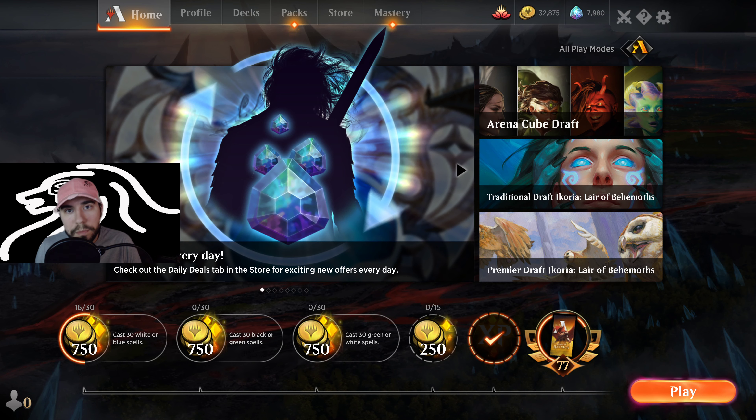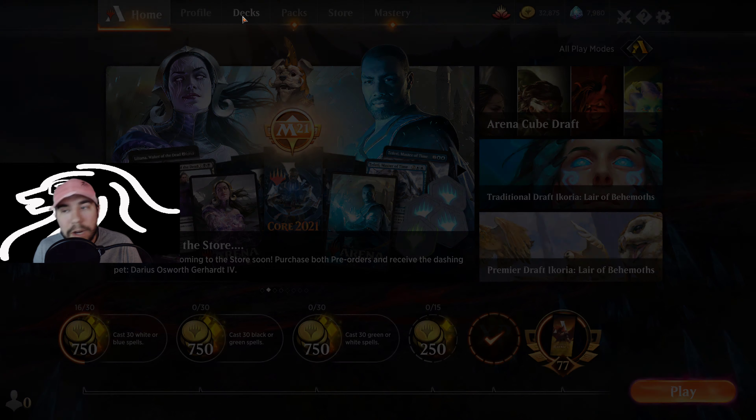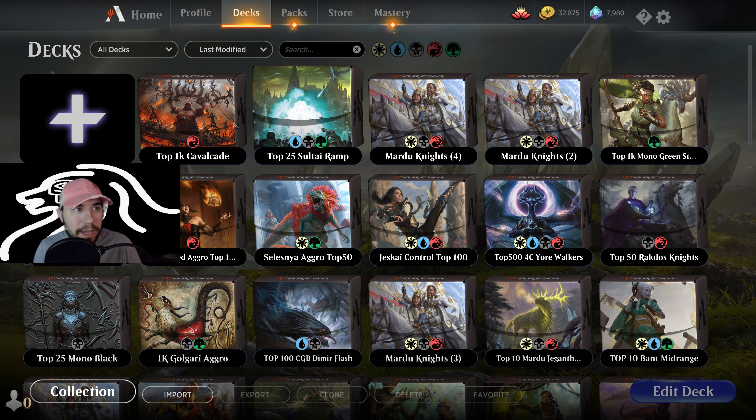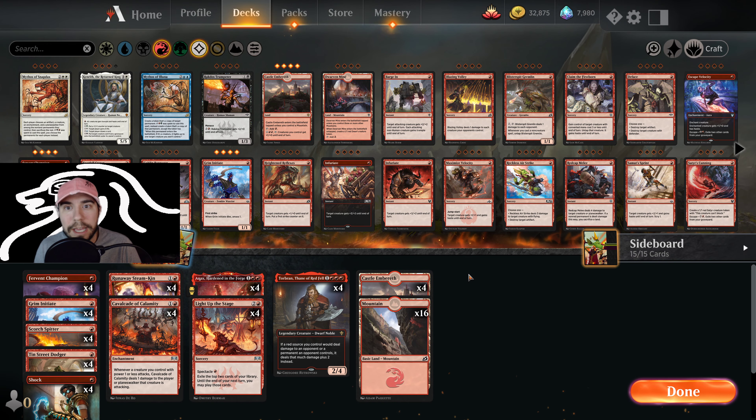Hey, Planeswalkers of Mithras here. Hope you're doing well and staying safe. Today we got a fun spin on Mono Red — it's also a slightly old one, but with the companion change in the gameplay, it certainly came back and floated to the top. We got a Mono Red Cavalcade deck once again. This is a top 1000 Mythic Cavalcade deck.